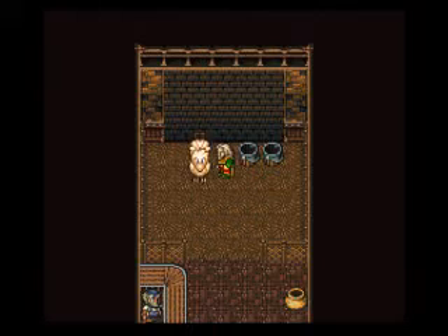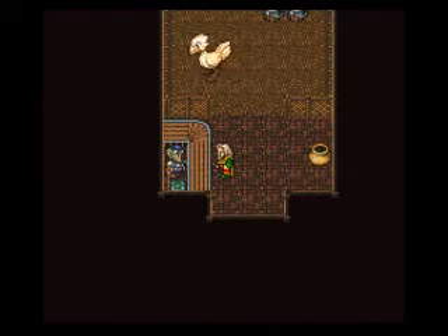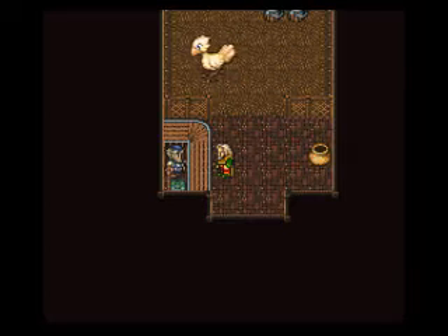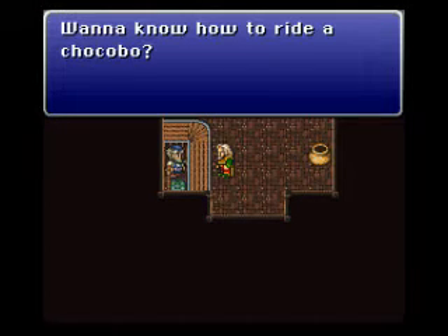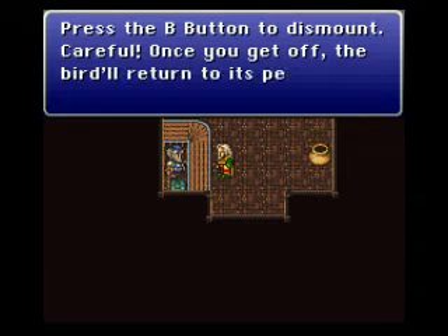So I'm going to enter the chocobo stable. Yep, he kweh's or wark's or whatever depending on what generation you started Final Fantasy from, I guess. And you get a tutorial for how to ride chocobos — press the A button or up on the control pad to go forward and use the directional buttons to steer. The B button will dismount, but when you get off the chocobo it returns to its pen. So you can't just leave a chocobo parked someplace and come back — it's not like the black chocobo in Final Fantasy 4 or 5, or Boko in 5 for that matter.